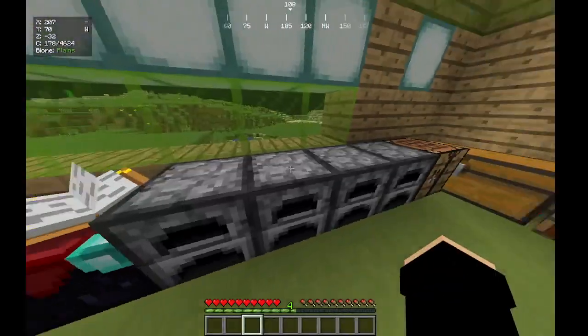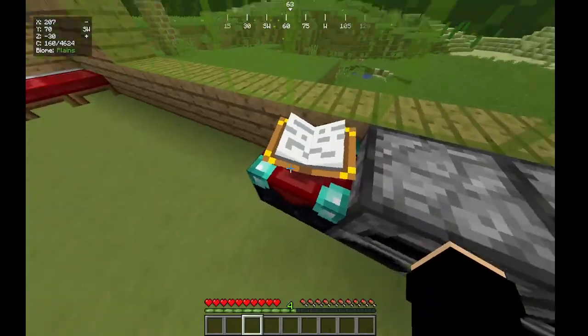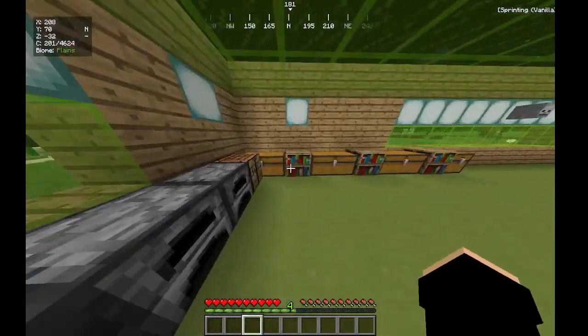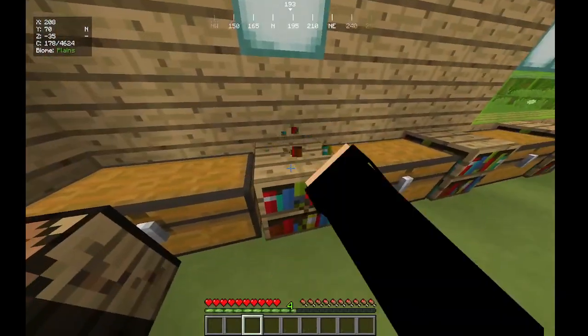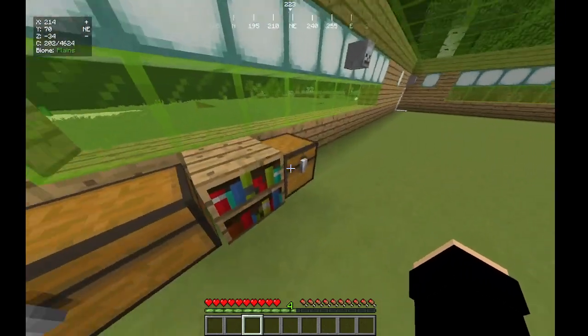And I have my furnaces where I cook a bunch of food — some yummy food. And I have my enchanting table right here. These are bookshelves because I can't place them all together because of the new update that Minecraft had. So I put bookshelves like this.